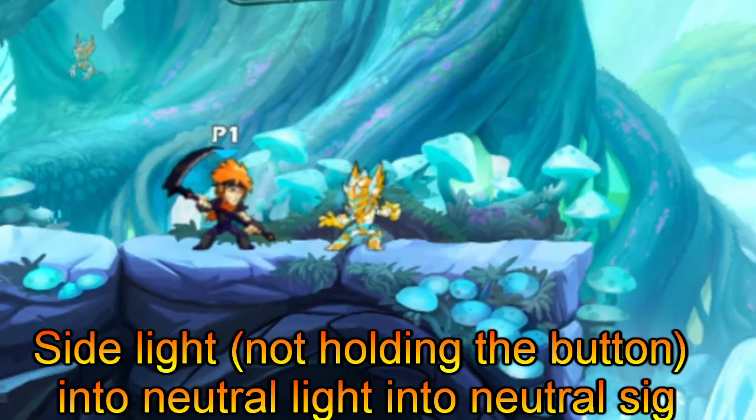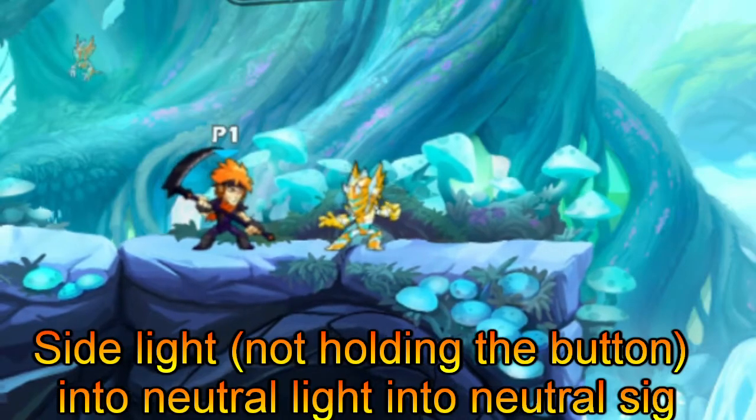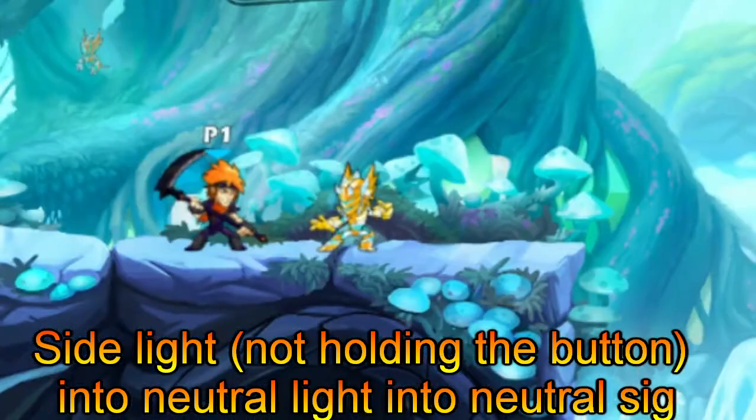Time for the next weapon: the scythe. On screen I will show a rough cut edit of how the combo should look. The combo is: side light, not holding the button, into neutral light, into neutral sig.